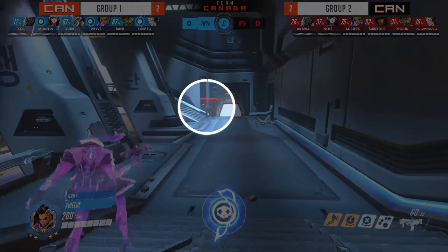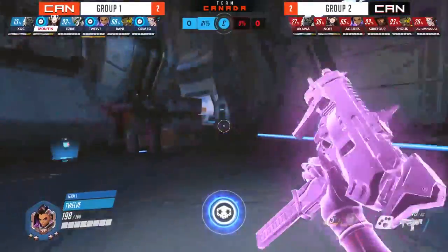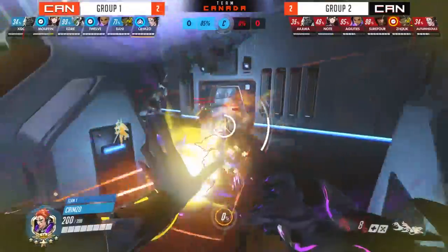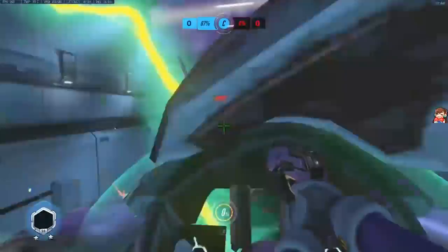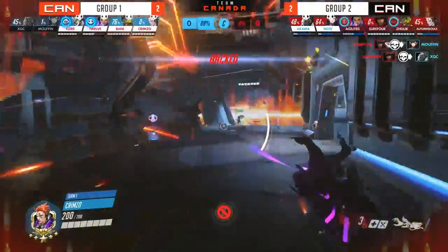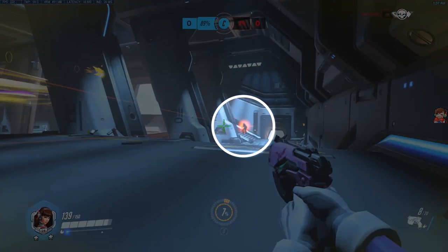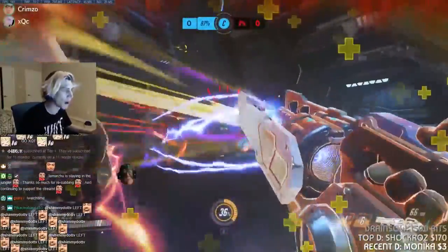There's no chance that Surefour will Flashbang Sombra mid-EMP and cancel it. Crimzo calls the engage first with his Coalescence as they see Agility's Sombra forced to translocate away by xQc, and Acadia follows up with EMP. As Aqua leaps away from the oncoming engage, Mofen throws his bombs at the supports hoping to zone them away from the fight, but this does not have the intended effect as Zolik drops a Sound Barrier. Now we see Group Two's plan: with all of Group One committed to the dive onto Group Two's tanks, Surefour has free reign all the way on the other side of the map to use his Deadeye with no one to stop him.